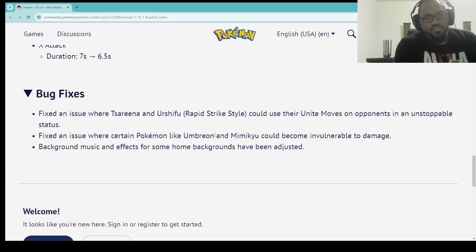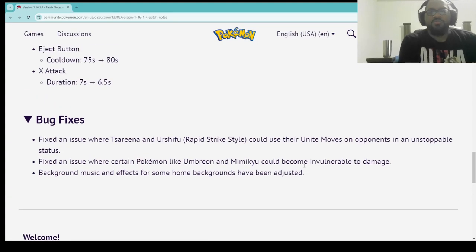Bug fixes. Fixed an issue where Serena and Urshifu Rapid Strike style could use their Unite move on opponents in an unstoppable status. Also fixed an issue with certain Pokemon like Umbreon and Mimikyu that could become invulnerable to damage. And background music and effects for some home backgrounds have been adjusted. I don't really use Serena much, but I know people will not be happy with that.